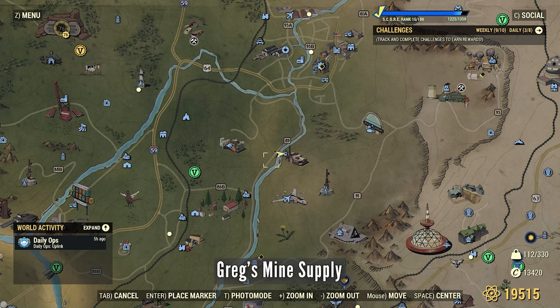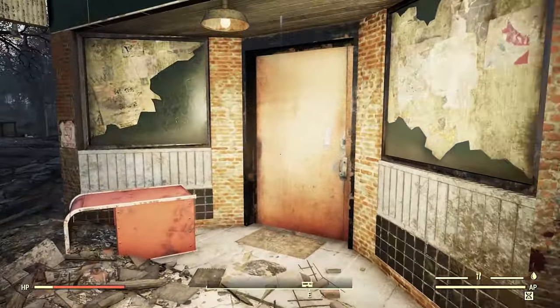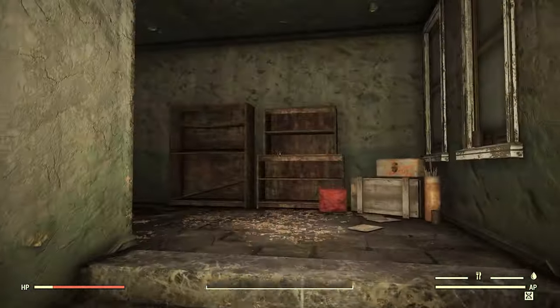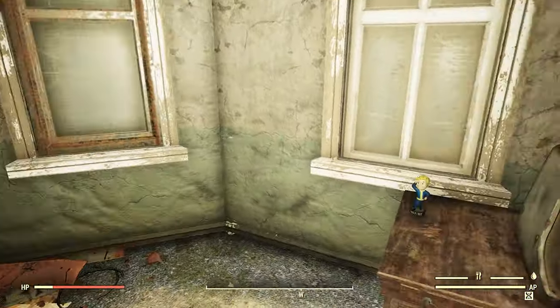Greg's Mining Supply. I already got the key to this to get inside. If you don't have the key there are two ways to get in: you can get into the roof and then you'll find the key upstairs. And if you can't get on the roof to fall through the hole, there's actually a house across the street that tunnels over to this building.